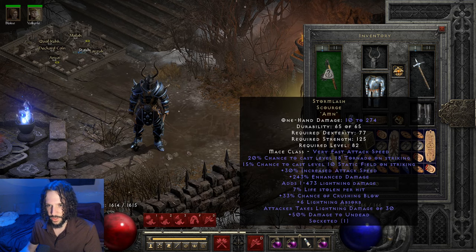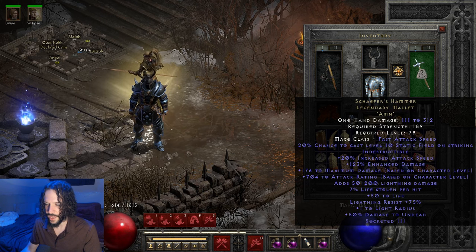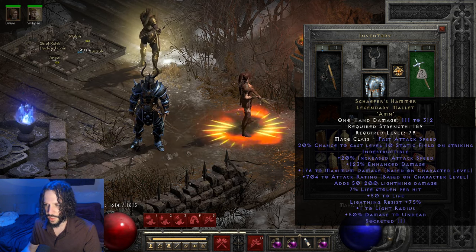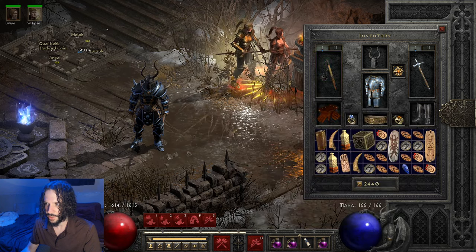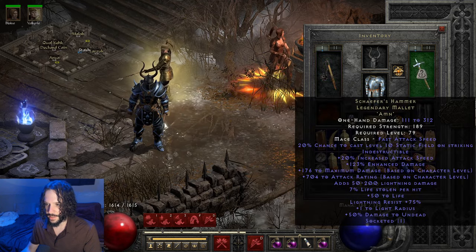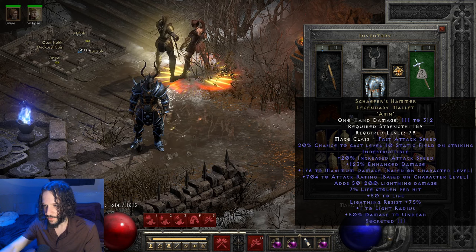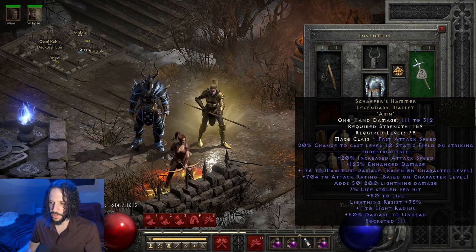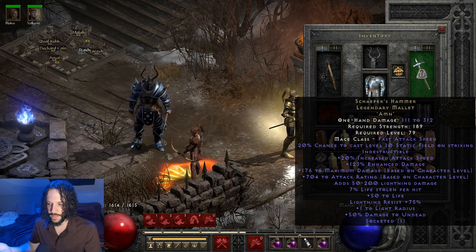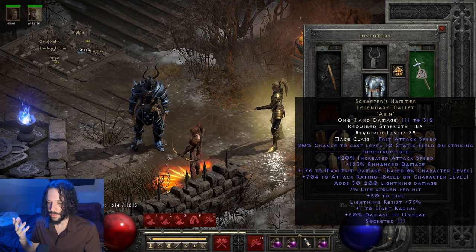I wasn't quite sure what to commit to on it, because if you do a Ber rune or a Jah rune you're not going to be changing it out. So I just went with the Amn for now. Same thing on this weapon — I did Schaefer's Hammer. This is a really cool weapon too. It's indestructible, which is nice — you don't have to repair it. It also has static field on strike just like the Stormlash does. The enhanced damage is kind of low, 123%, but it gives you a ton of max damage and attack rating based on character level, and it has lightning damage — 50 to 200. I put an Amn rune in it as well for 7% lifesteal. It gives 50 to life and some lightning res.